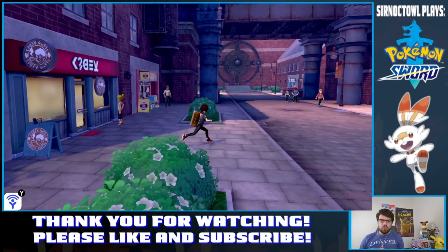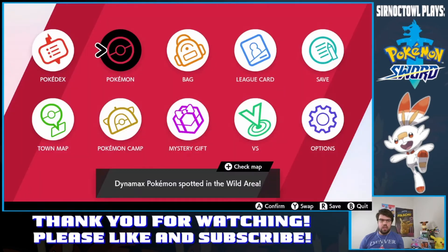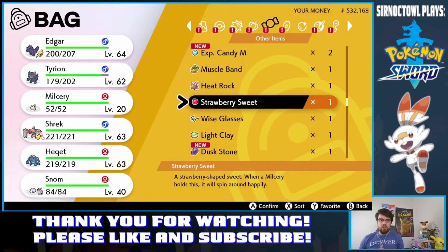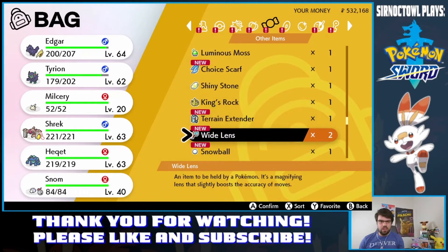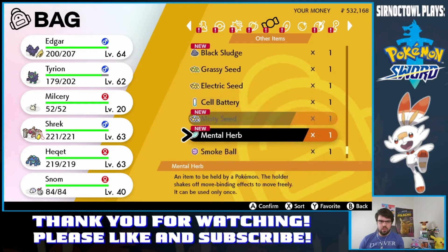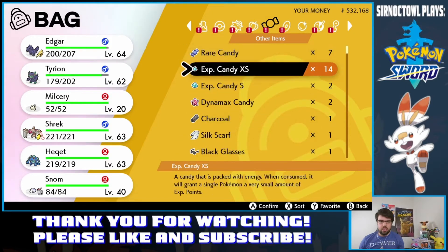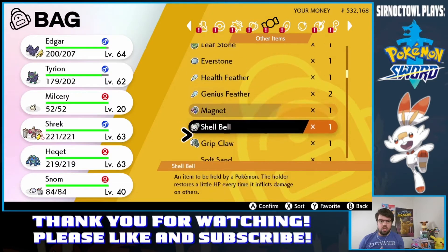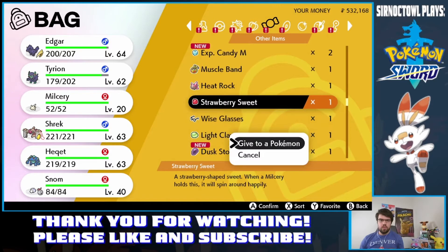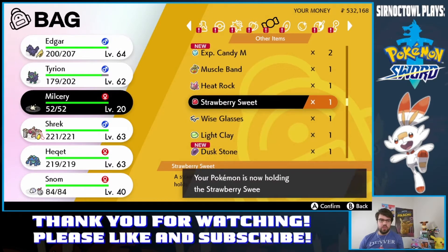If you go to the one in Hammerlock, you will get a free Strawberry Sweet — this one right here. So this is the one I'm going to use to go ahead and evolve Milcery. I feel like everyone uses the Strawberry Sweet, honestly. So we will go ahead and use that one and give it to Milcery.